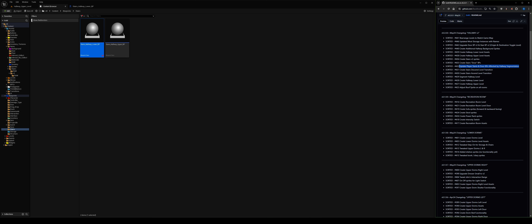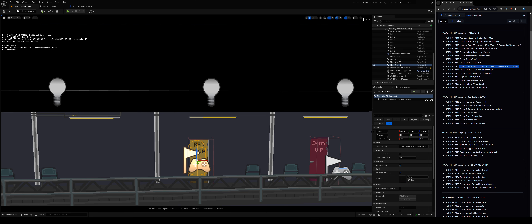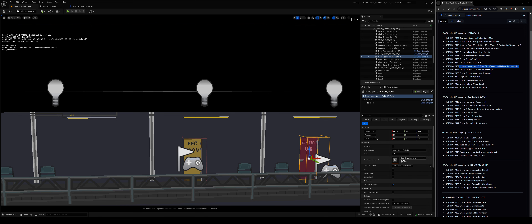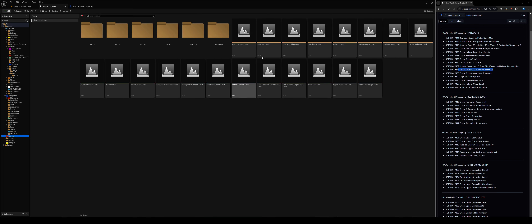Updating player starts and door blueprints: all these levels in different places — I had to go into the levels and get them to point to 'hallway upper' or 'hallway lower' instead of just 'hallway level'. It used to be 'higher' and then I made everything 'upper'. The player starts need to be set to hallway upper and hallway lower. All those little tweaks just so it opens up where you expect it to.